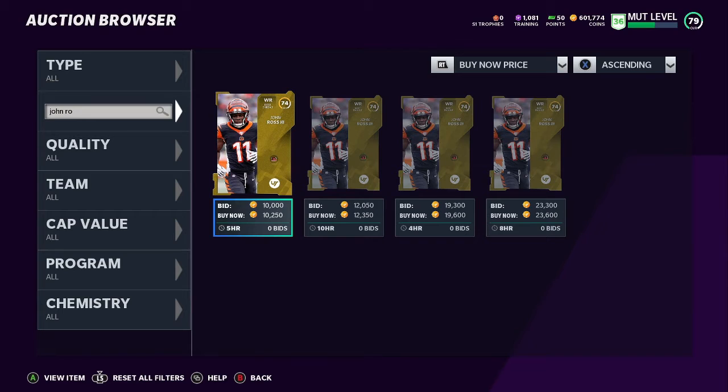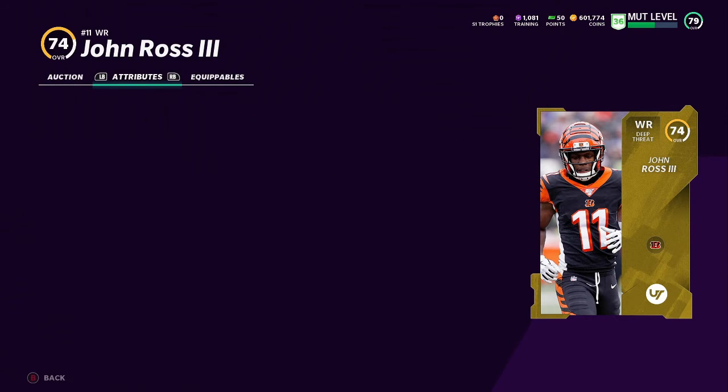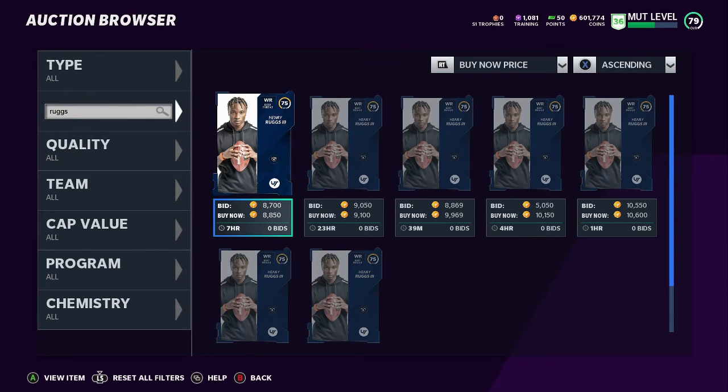First receiver: John Ross. I forgot this dude was still in the league - he gets injured every year, but never mind that. He's going for 10k, so he's kind of in that Matt Breida price range. 89-90 speed at launch, that's really good. He doesn't have any type of route running at all, but this is a budget squad for a reason - what you really want is speed. 89 speed, 88 acceleration.